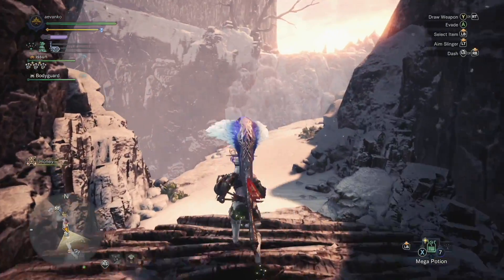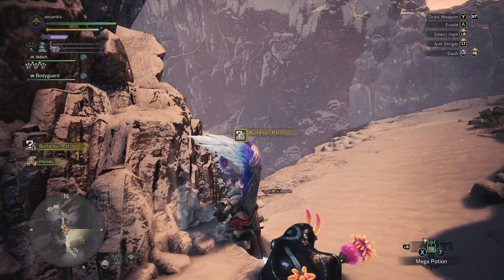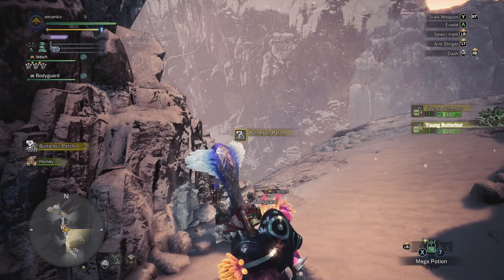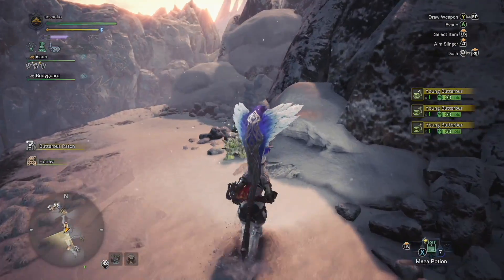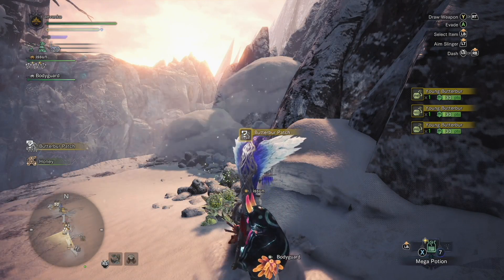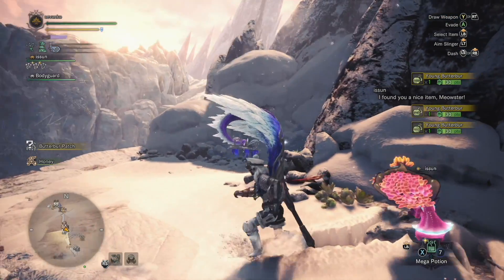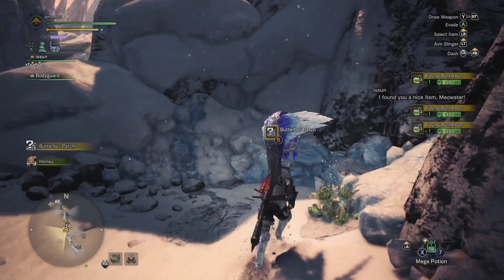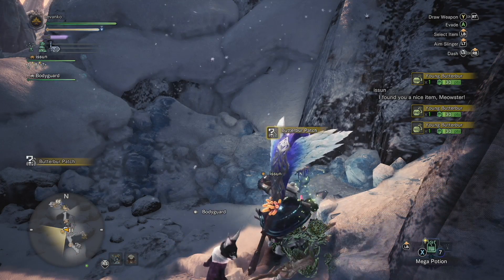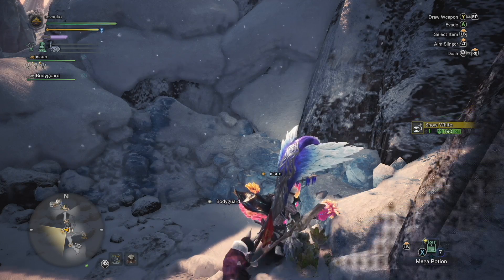Once you get up here, this is where the Butterbur is. If you're lucky and get the rare Butterbur with that special animation, you'll unlock both ingredients in one shot. This time I only got the normal Butterbur and the special rare. You can get the rare one without it being a flourish, but the flourish unlocks a special point that's pretty much a guaranteed special rare. This one is called the Snow White.